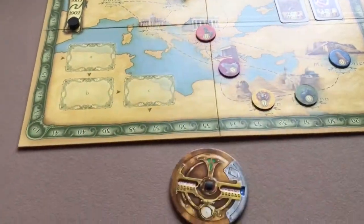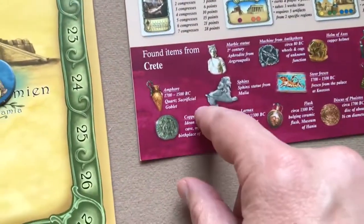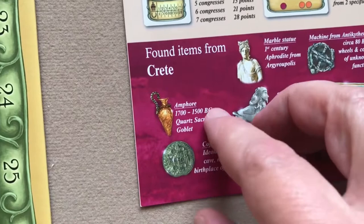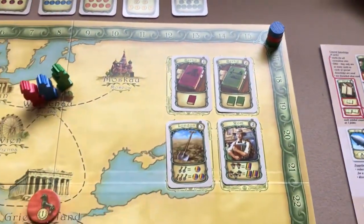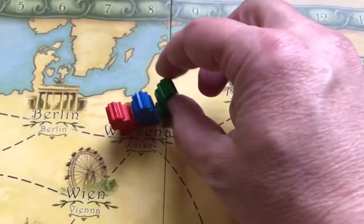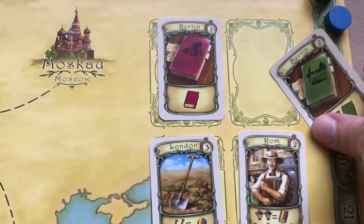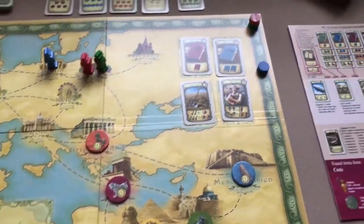Let's start example turns. Blue is on top and goes first. He wants to get these technical notes — he moves one space to Berlin (one week) and pays two weeks for the card, moving his time marker three total. He refills the card slot. Red then wants the card in Vienna — he moves one space and pays two weeks for the card, total three weeks. When he lands on the same space as Blue, his marker goes on top.